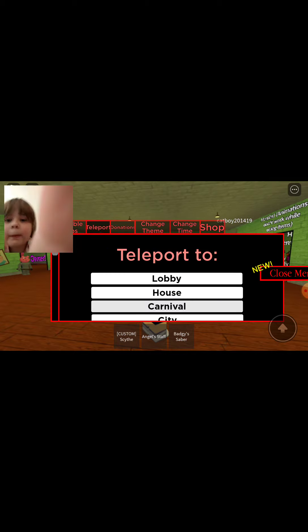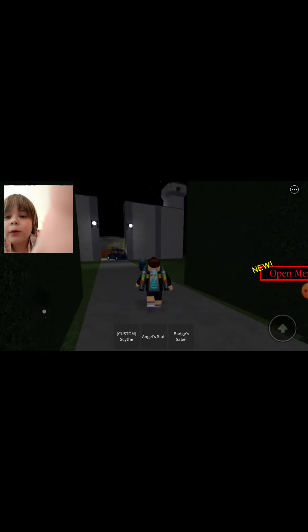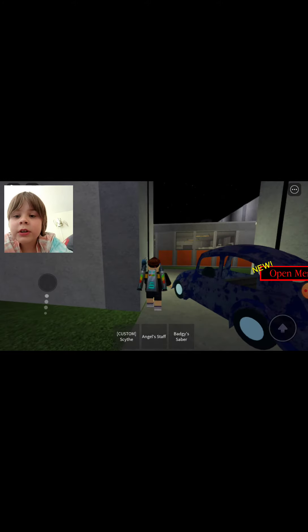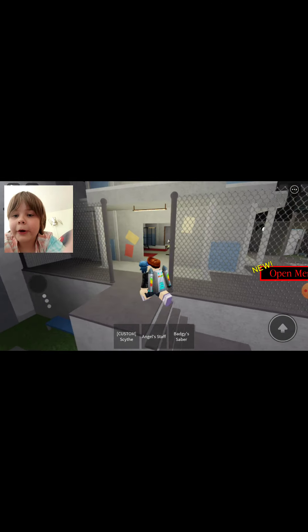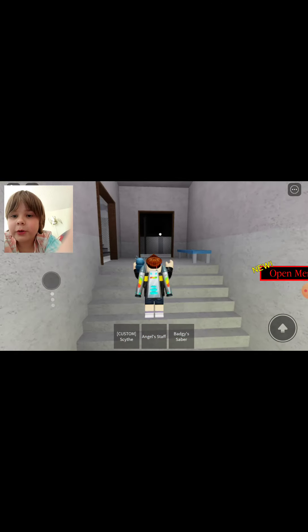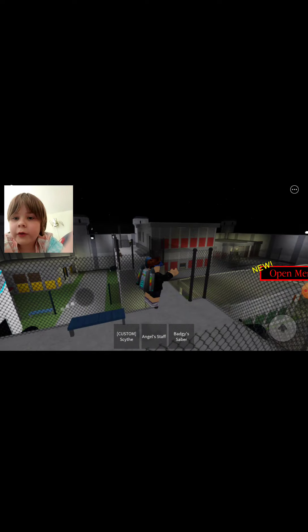Of course you have to teleport to a map. The first place is Trader, and Trader is an outpost. So what you have to do is just walk into the outpost. You've probably played the outpost map before. If not, you just go up here, then you go up here, and then you just run right over here.